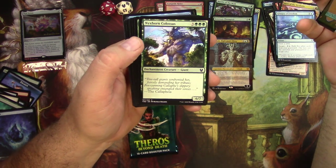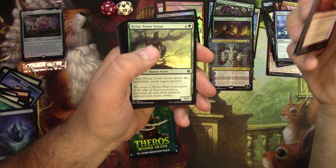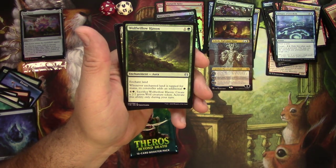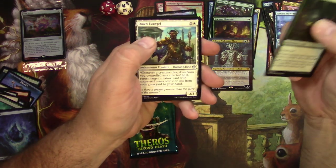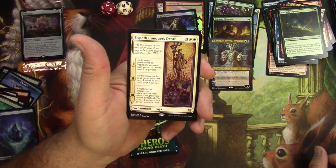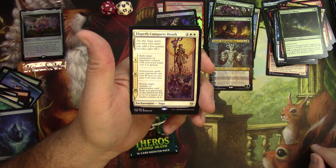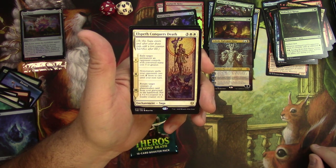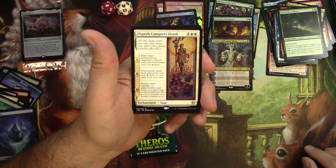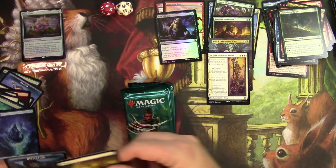Nyxborn Colossus — well, that's a good thing to cast with your Nyx Lotus once you get a bunch of green mana. Tower Scout, Amulet, Wolf Willow Haven — that's perfect for this deck too. Dawn Evangel, Underworld Fires, and Elspeth Conquers Death. For 5 it's a Saga: it can exile a target permanent with converted mana cost 3 or greater. Phase 2: non-creature spells your opponents cast cost 2 more until your next turn. Phase 3: return target creature or Planeswalker card from your graveyard to the battlefield and put a +1/+1 counter or loyalty counter on it. Solid, very solid. So we might have to go green-white here.